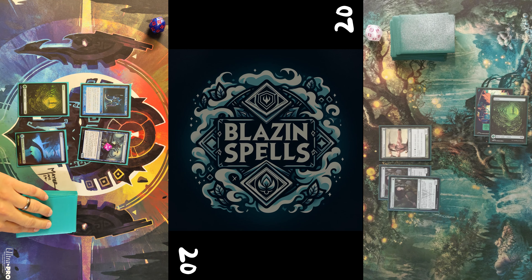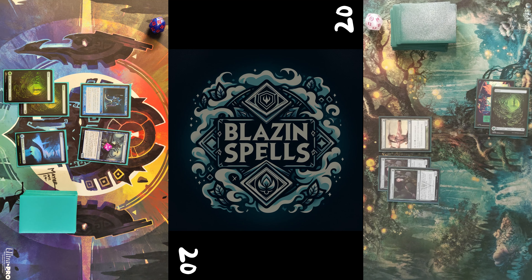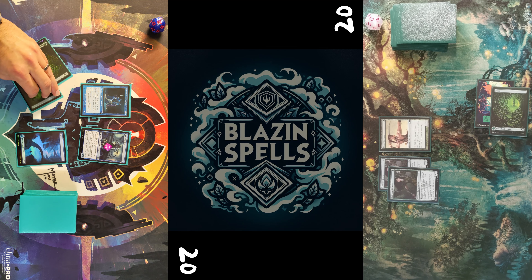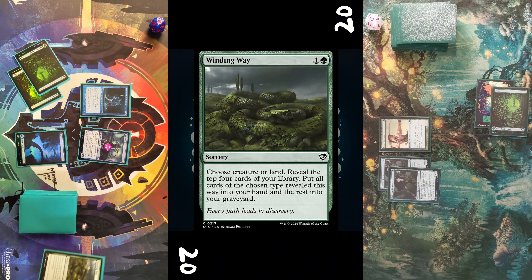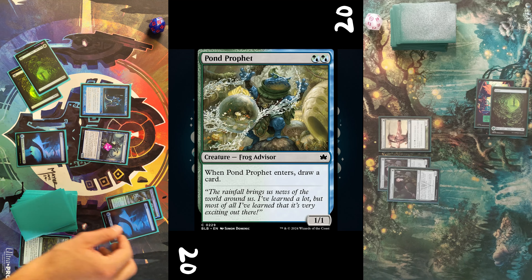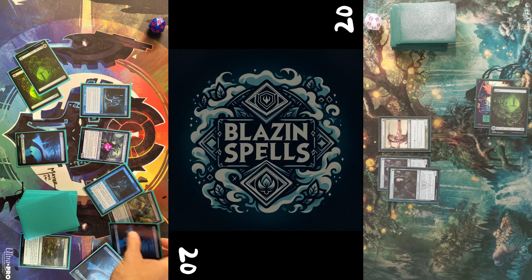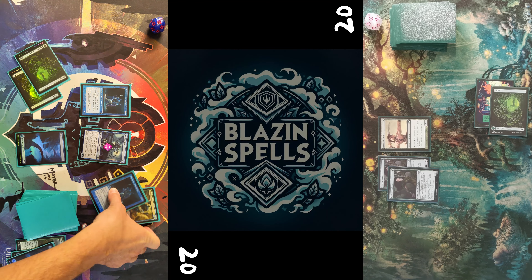I pass my turn, so my opponent draws, plays a Forest, and slams two Quirion Rangers down onto his board. I untap, draw, play a Forest, followed by Winding Way.